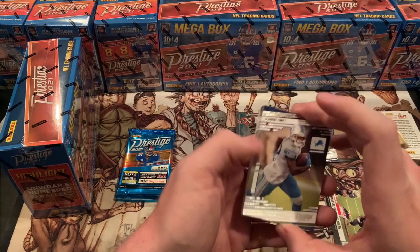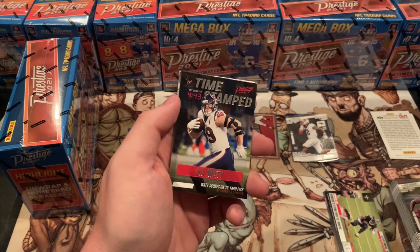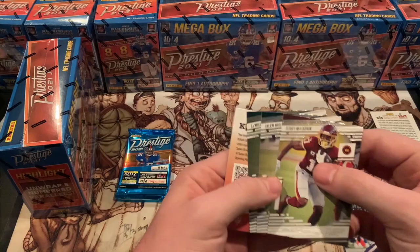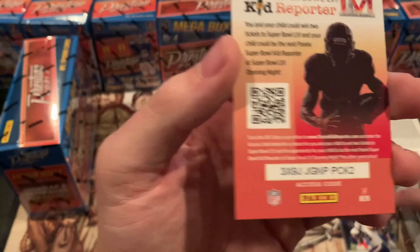Deandre Swift, Emmanuel Sanders, T Higgins. Oh, we've got a timestamp of JJ Watt. Trey Nixon. And Terry McLaurin, Jalen Hurts, and LaMichael Pirine for the base. We've got another Kid Reporter card — feel free to use that.